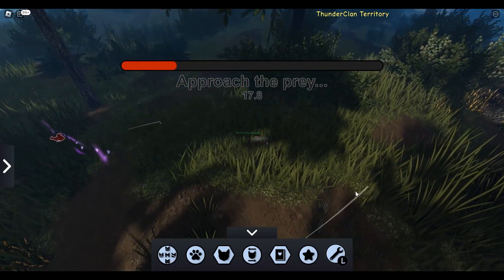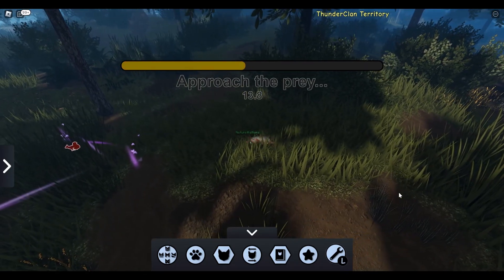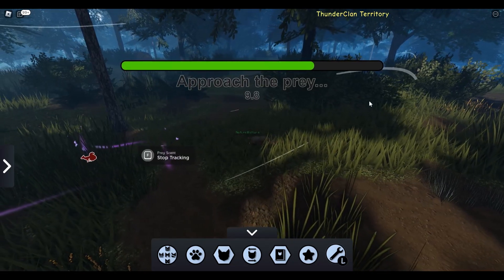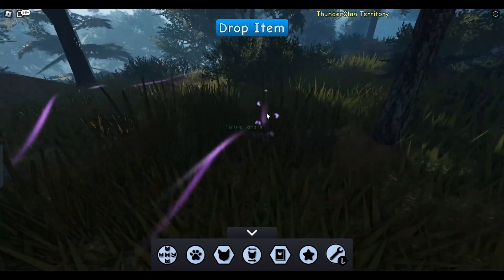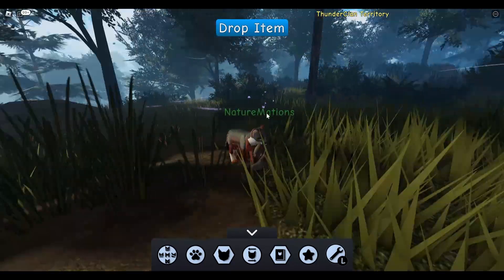So what we're stalking now is a squirrel, and their scent is purple — it's a very pretty purple color. You can see its outline there is red. Squirrels are actually very, very large, because they are quite large in real life.